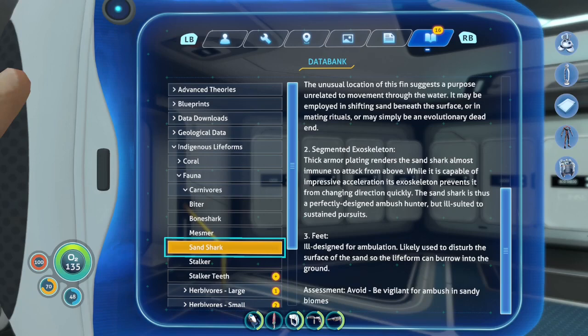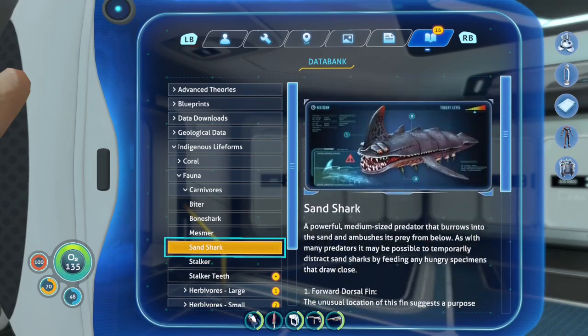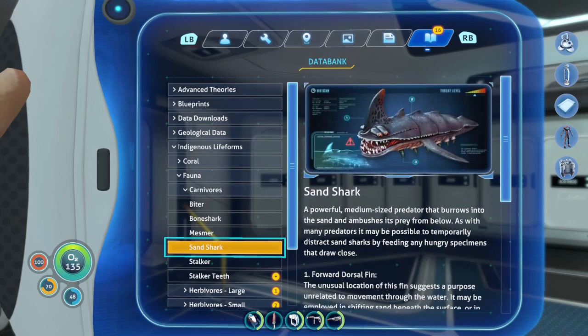The mesmer — small carnivorous life form with a unique hunting mechanism that enables it to hypnotize its foes. Using wings angled up and forward, tiny lenses on the surface create mesmerizing patterns which flood the victim's brain with enticing messages interpreted in whatever form is most convincing. Ours sounded like our PDA voice telling us it was in our best interest to approach. Assessment: draw closer — no! The sand shark: a powerful medium-sized predator that burrows into sand and ambushes prey from below. Thick armor plating renders it almost immune to attack from above. It has little feet on the bottom — that's actually very funny looking.